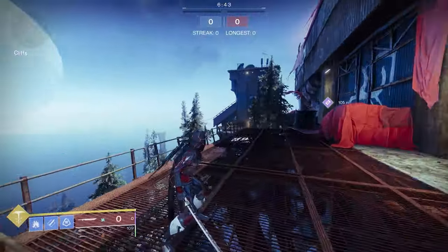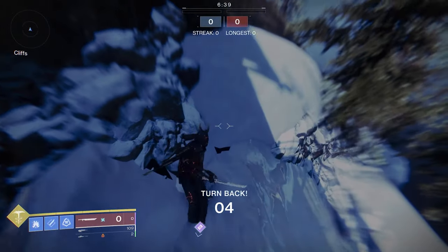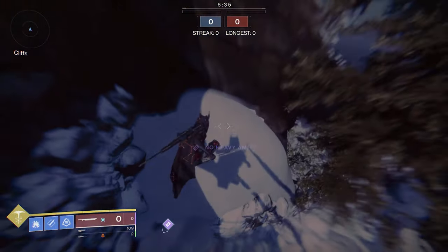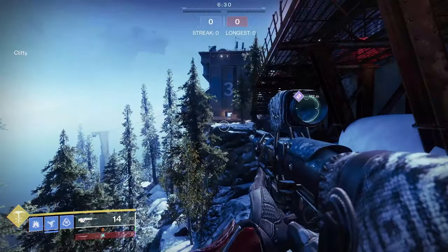At cliffs, if you jump off the end of the catwalk over here, there's actually one little snow mountain that you can stand on and there's no turn back. So you can literally stand here and snipe the gondola and get some pretty good shots.